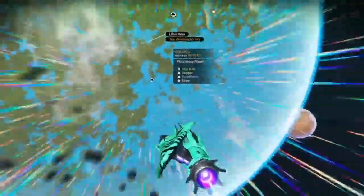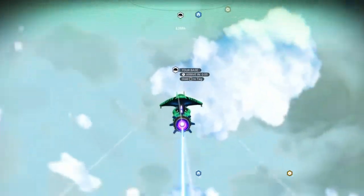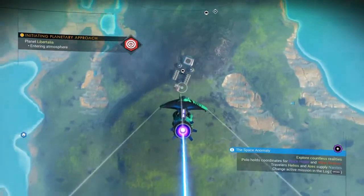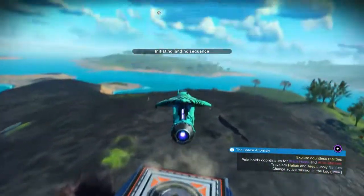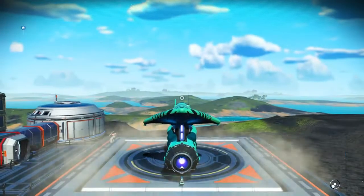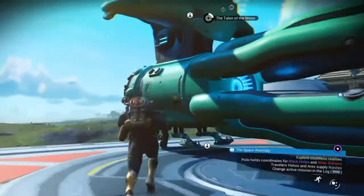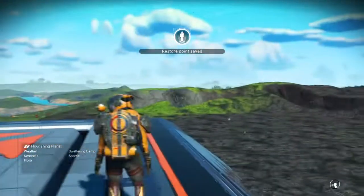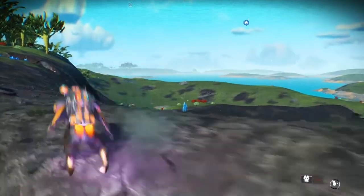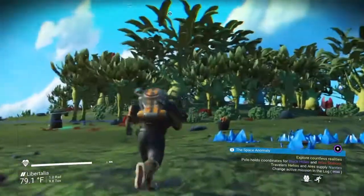We'll take a look at the weather conditions when we land. Even if you find a paradise planet, there is a small chance that you'll get storms, but the general weather shouldn't affect your hazard protection. It says sweltering damp, sentinels are sparse, fauna is occasional — so pretty good life. The occasional storm does pop up on this planet, but for the most part it is a really good base planet.